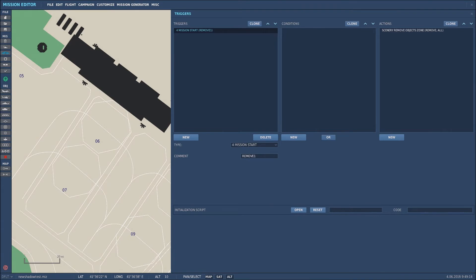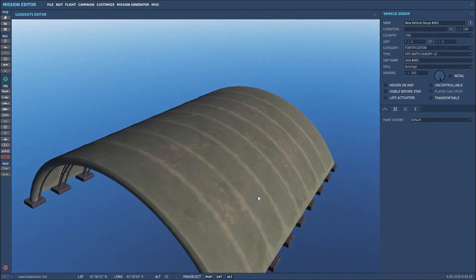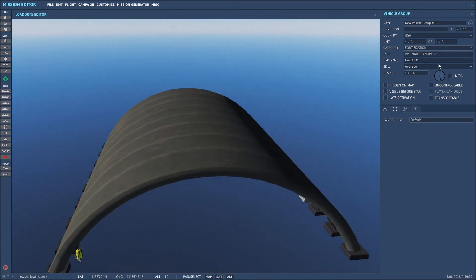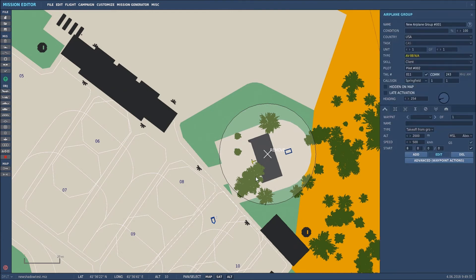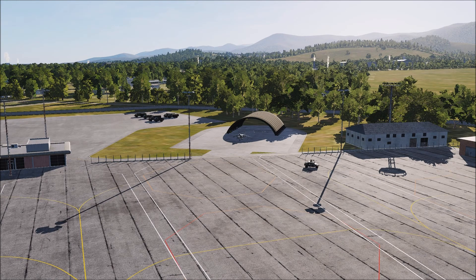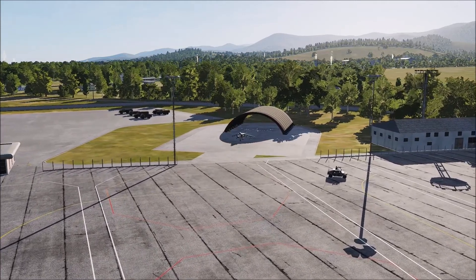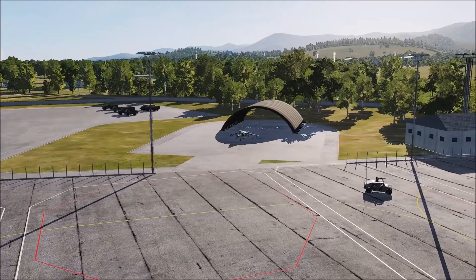I've changed the type to mission start so the scenery will be removed at the start of the mission - that's all I've changed in the triggers and actions. I've also placed a hangar, which is a mod, in that location, and I've placed an AV-8B set to take off from the ground with engines off. Back in the mission at Batumi - the buildings are removed, the trees are removed, the hangar is inserted, and there's the AV-8B. That's the simple process - that's how it works.